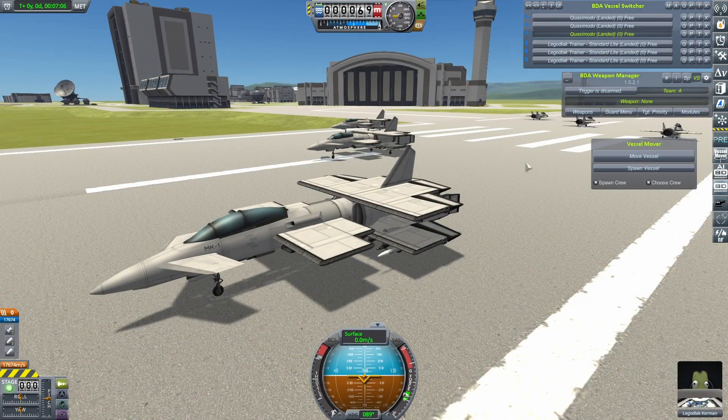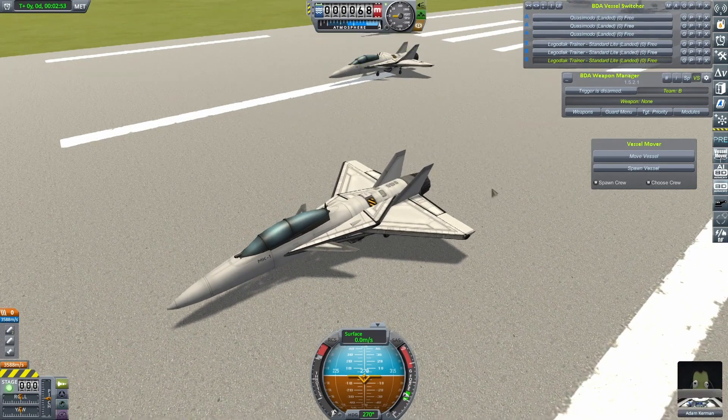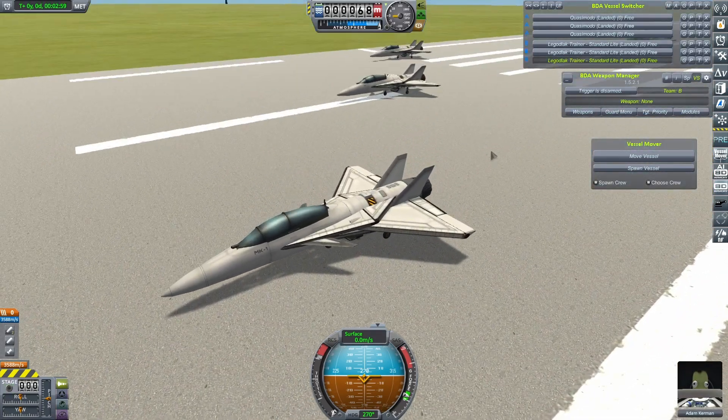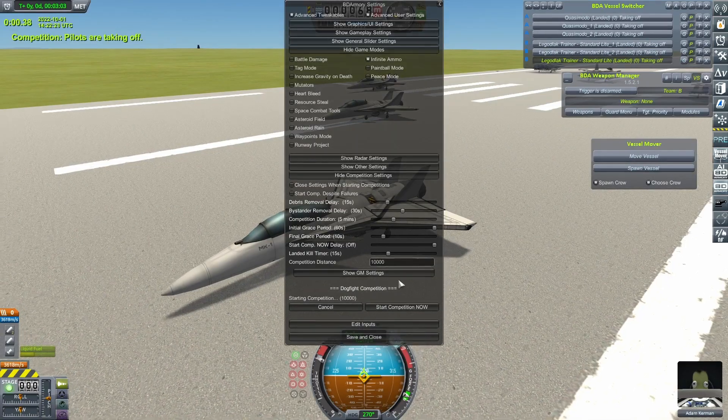For their final fight, the Quasimodos will be going up against another subscriber craft — this time, the Legged Lack Trainer Standard Light. Another subscriber craft from Legged Lack, who tends to build, shall we just say, pretty deadly craft. So it should be interesting to see how this one ends. Let's get it going.